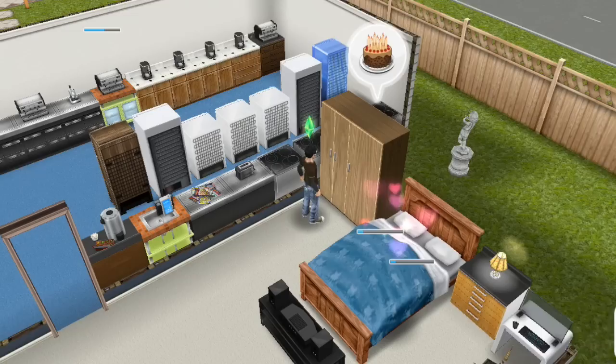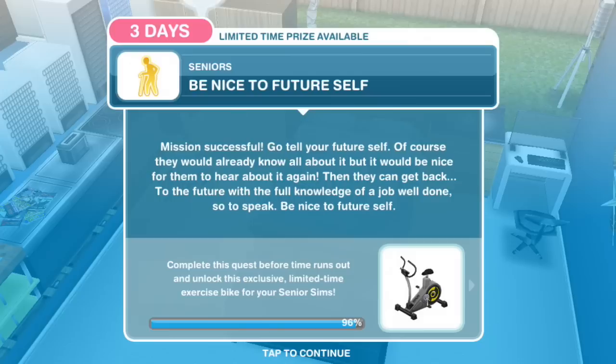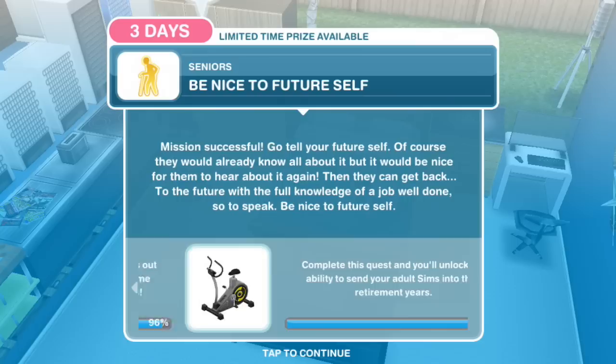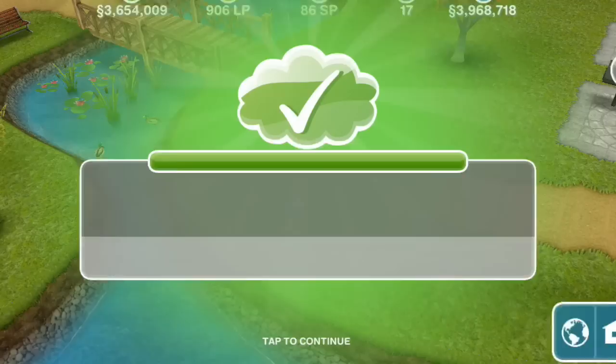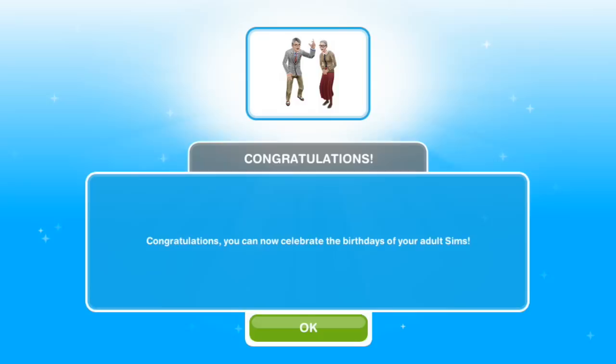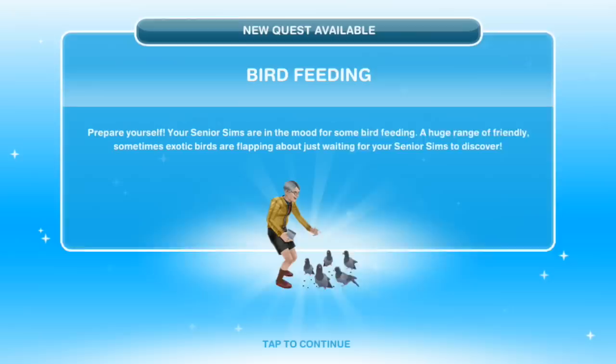Best friends forever. Be nice to future self — mission successful. Go tell your future self; of course they would already know all about it, but it would be nice for them to hear about it again. Then they can get back to the future with the full knowledge of a job well done. Congratulations — you can now celebrate the birthdays of your adult Sims! You unlocked the limited edition exercise bike for seniors. You'll find it ready to ride in the Furniture section under the Electronics category in the Home Store. The new quest available will be Bird Feeding, which is a senior's quest, so that'll be our next video.